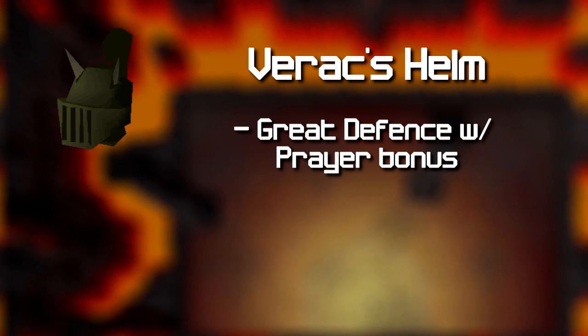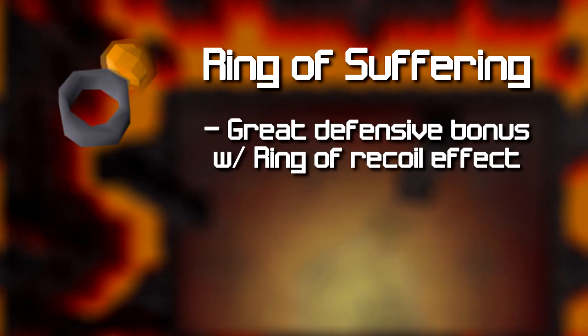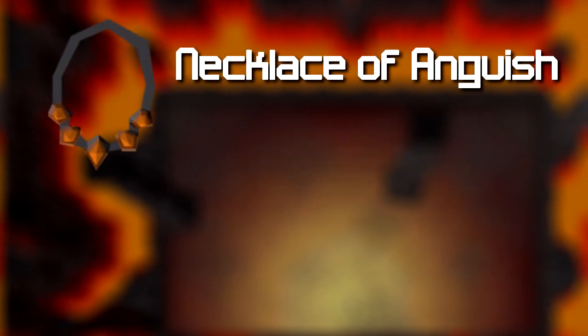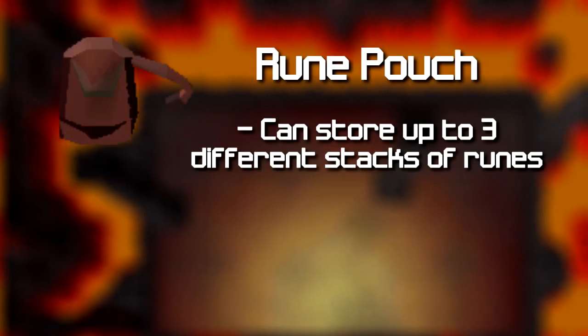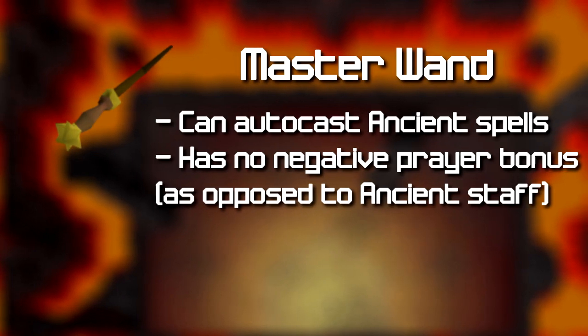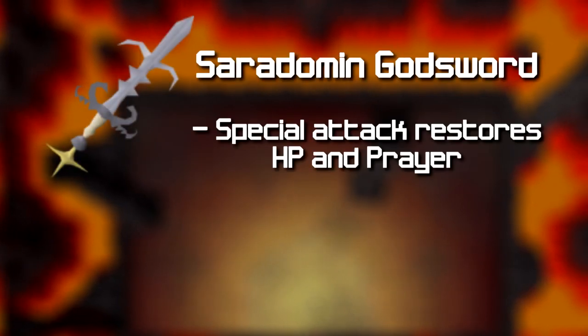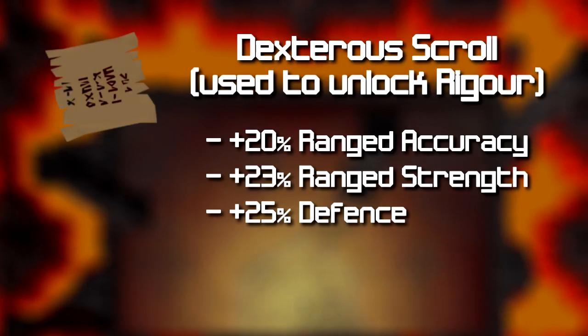Let's start off with the Verac's Helm — best tanky helmet with a prayer bonus. Ring of Suffering: great defensive bonus and also ring of recoil effect. Toxic blowpipe: great for fast damage. Necklace of Anguish: also good for damage. Rune pouch: saves inventory spaces for more supplies. Master Wand: has a higher magic bonus and no negative prayer bonus. Armadyl Crossbow: better than rune crossbow in pretty much every way, also has a prayer bonus. Saradomin Godsword: provides restoration and can save tons of supplies. And Rigour: the best range prayer, with also a good defensive bonus.